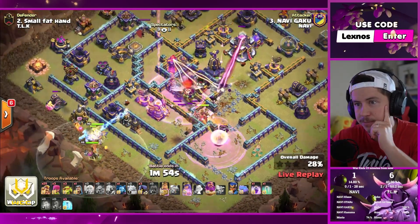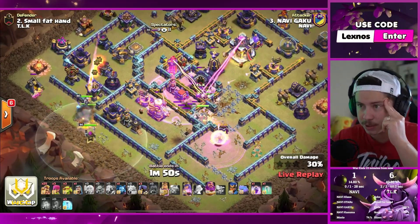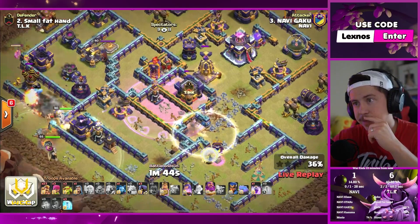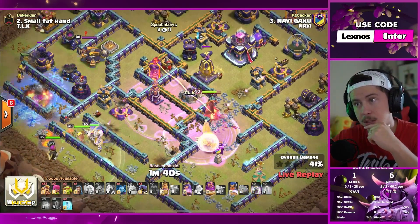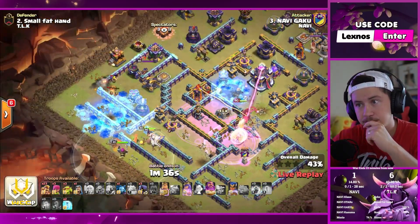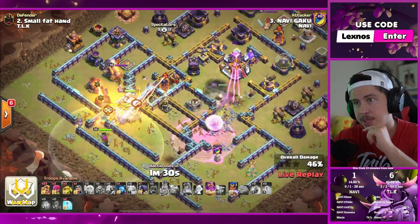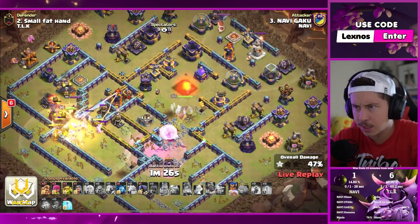I think the E-titan was supposed to stay alive and go with the king and the warden on ground mode. Super barbs on the left, warden, king, ice golem heading left. Invis spell for the queen — do we rage her again? Yes we do. She steps in toward the monolith, we're gonna freeze it as well. Which way is the king gonna go? We pop king ability, send some headhunters, pop warden ability. Queen ability for the town hall — secure that, get an x-bow out of the way.